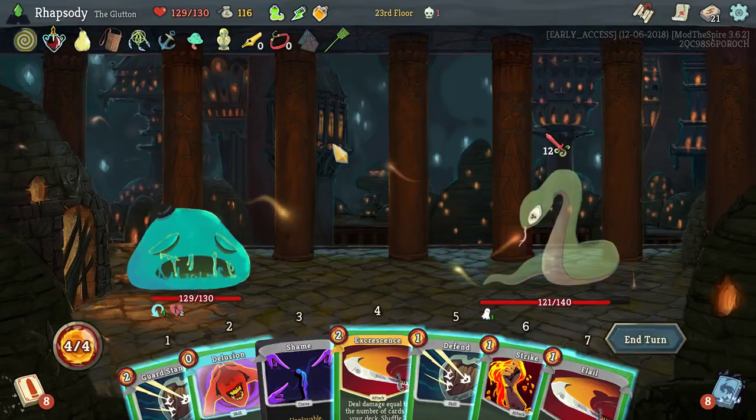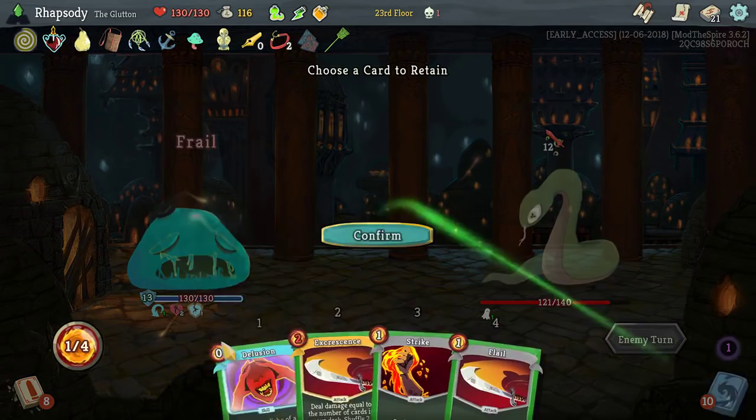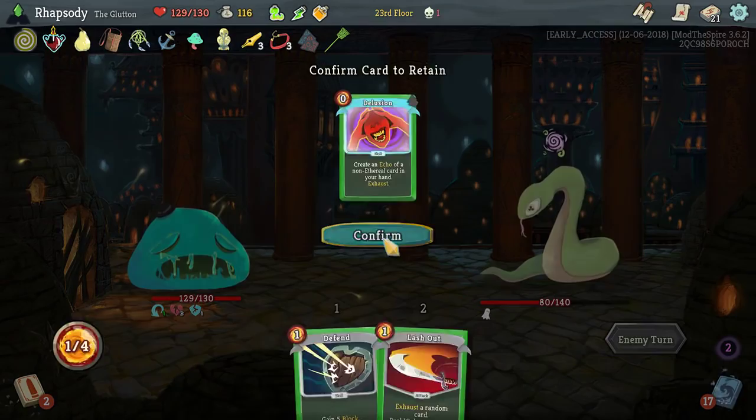And frankly, it's a little irresponsible to guess. I'm gonna retain the Delusion. If I want to retain the Delusion, that Lash Out is a little difficult to play, because you can burn the card I need.